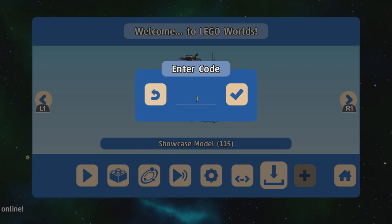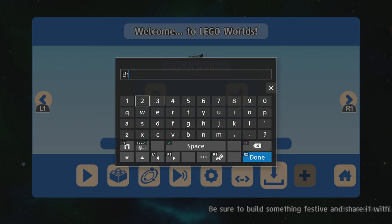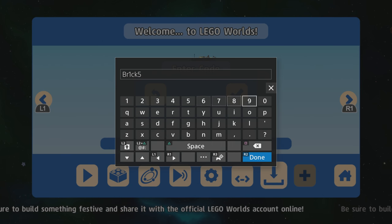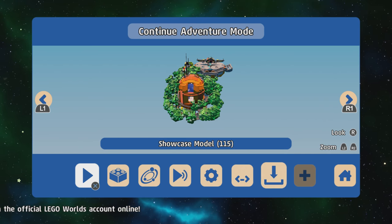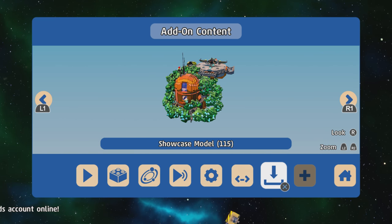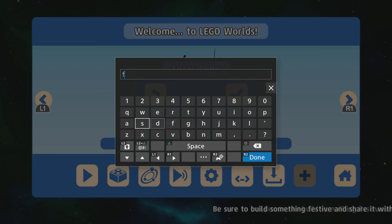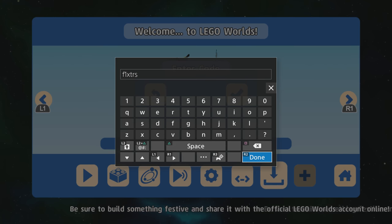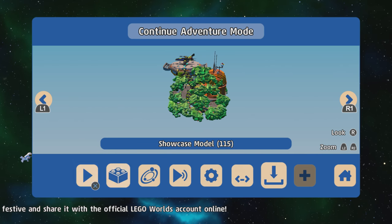Then we get to the final two codes. I'm not entirely sure whether these are available on console because I've never tried before, but I know they work on PC. The first is BR1CK5 — aka Bricks spelled strangely — which is meant to unlock all the bricks in the game. Code accepted. And the last code is Fixtures spelled F, 1, X, T, R, S — this unlocks all the fixtures in the game, so that's the windows, doors and stuff like that. Code accepted.